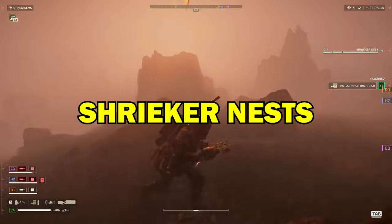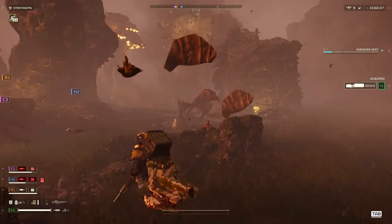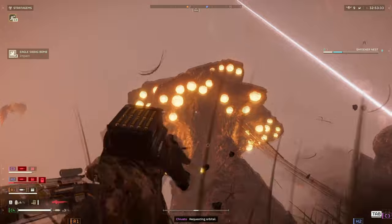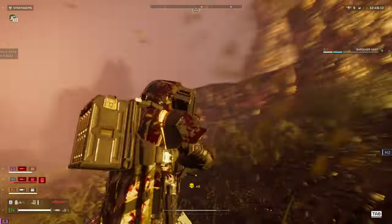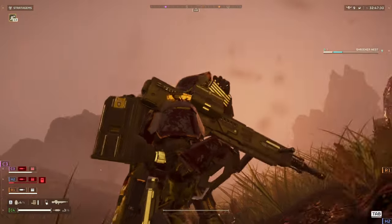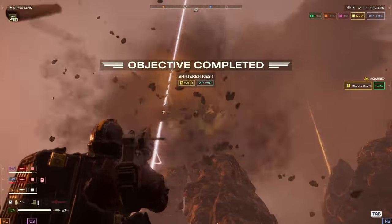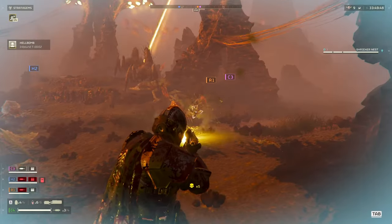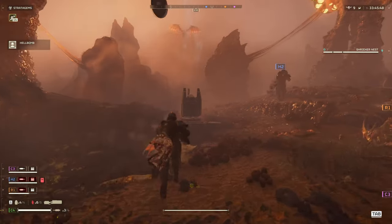Number two is the Shrieker Nest. This is the most heavily armored Terminid structure in the game as of this patch. The nests seem to spawn in clusters of three. Since I measure everything in terms of autocannon fire, it takes ten bullets to kill one nest, which means it takes three mags to kill a whole cluster. You are given a free hellbomb to clear everything, but you have to kill the Shriekers first — so good luck with that.